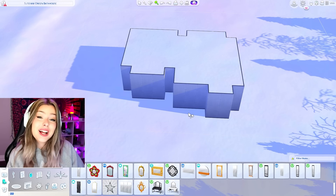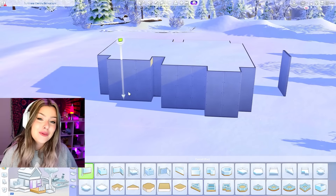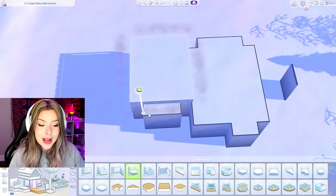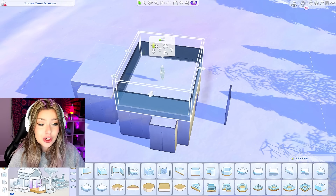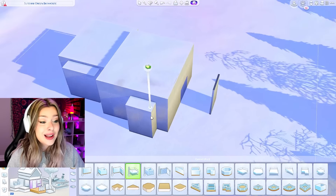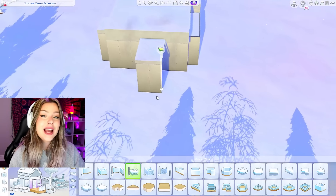So this is what my shell is looking like. It's pretty small — we're gonna go for a tiny little modern home. For the roofing, we can go in with platforms and do different heights that way. I'm not sure how I'm gonna cover up the roofing. I'm pretty sure later we can go in and use the Island Living glass panels on top, or we could even rely on the snow to do the job, because on this lot up in Mount Komorebi there's always gonna be snow. Depending on how we do the lighting later, I think we could maybe pull it off without the glass, but we'll see how it pans out.